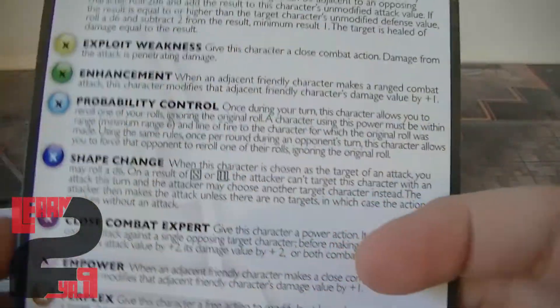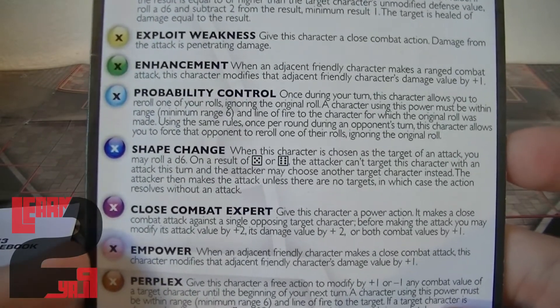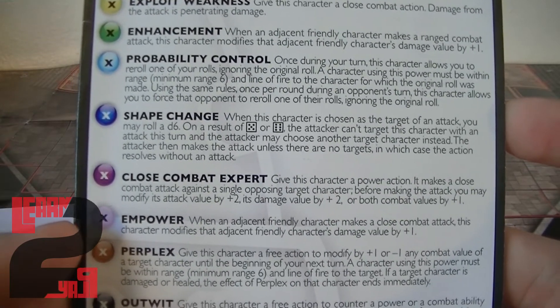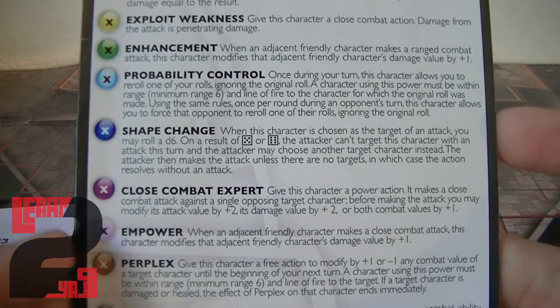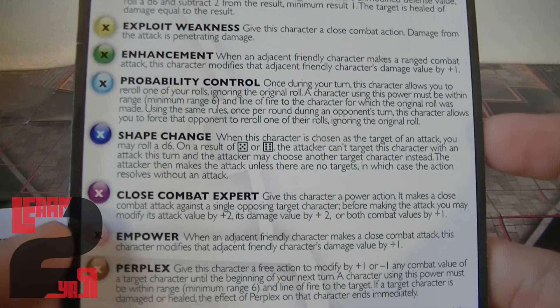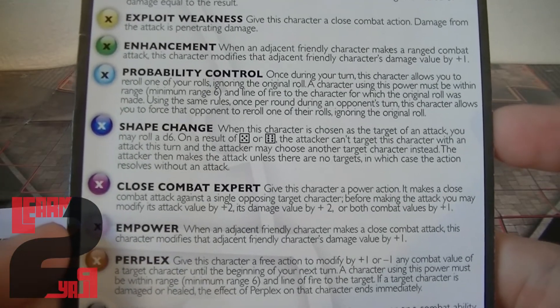I can't wait to try Invincible out. And last for the damage abilities we have Empower, which states when an adjacent friendly character makes a close combat attack, this character modifies that friendly character's damage value by plus one. This is going to be my favorite out of the new pink abilities. Sidestep is pretty close, but I really like to get in people's faces and do some damage — I'm really thinking I'm going to utilize Empower a lot.